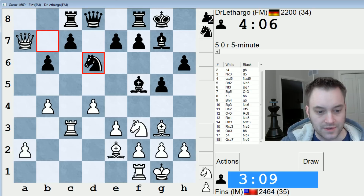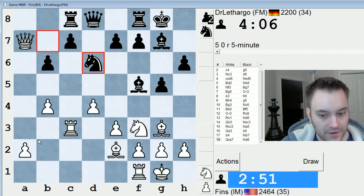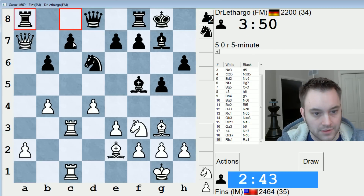They'll play knight d6, and now I was thinking double up the rooks on the c-file. Rook a8, queen takes c7, queen takes a2 — that is just a pawn, though. I could withdraw my queen as well, but I really feel like doubling up the rooks is better. Note that my bishop controls some important squares — like knight b5 is not possible because bishop takes b5. If knight e4, I just have rook takes c7. So I'm up a pawn and all my pieces are participating, so this looks promising.